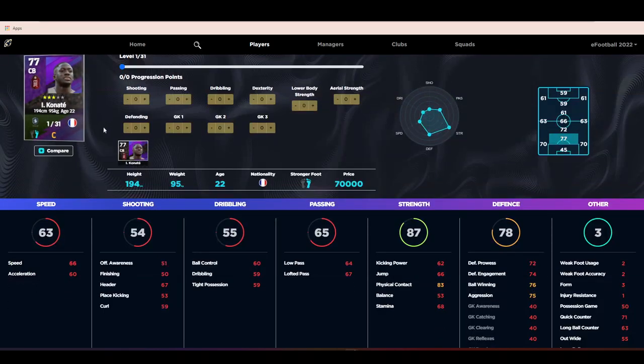Looking at Konaté's stats — his speed is only 63 overall, which we can boost up, but we want to focus on what he's good at. We don't need to increase his speed too much because we are going to partner him with a fast, mobile, versatile center back. This guy is a monster in the back, a monster under the high ball — 96 physical contact is all you need to know. Ball winning and aggression are really high, and he's also got unwavering form.